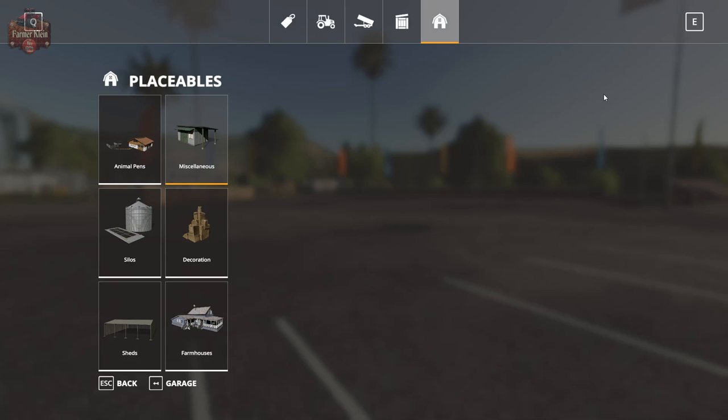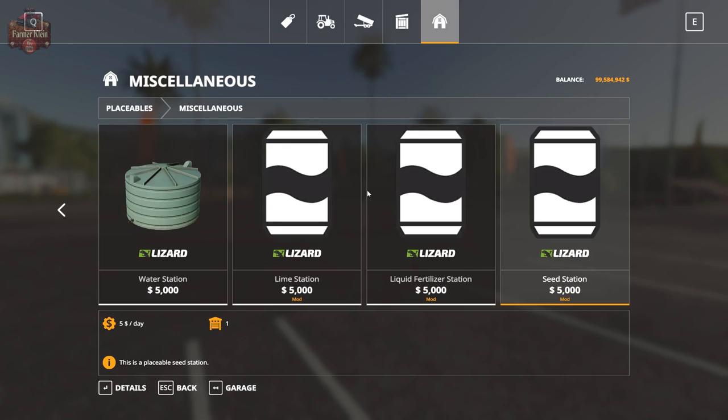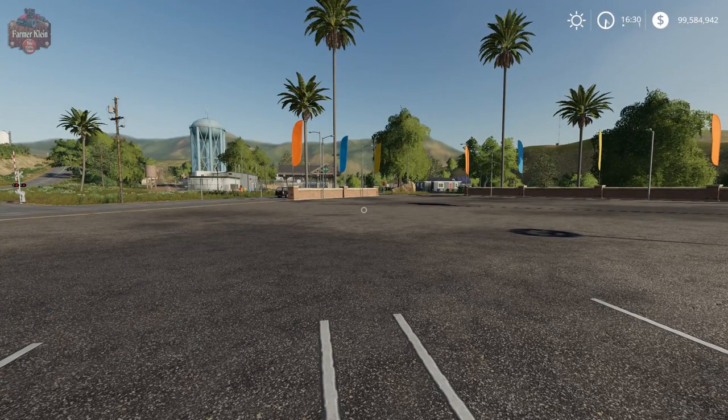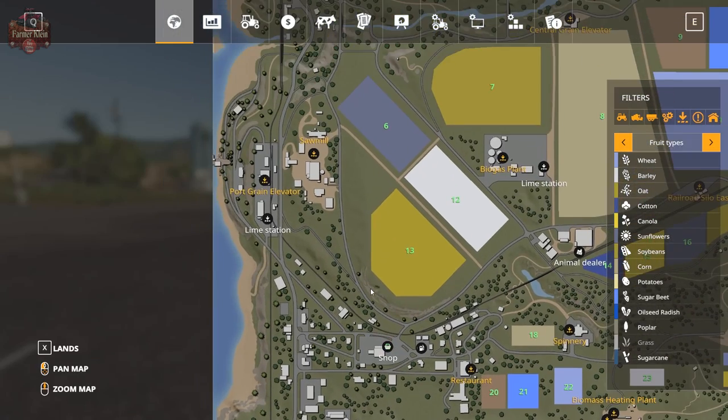Let's take a look at them in the store. If we go to miscellaneous and scroll over a little bit, we'll see we have a lime station, a liquid fertilizer station, and a seed station. These are all placeable fill points - something not available on either map other than lime. There are no bulk seed or liquid fertilizer fill points, and there is one lime fill point here on Ravenport, way over on this side of the map.